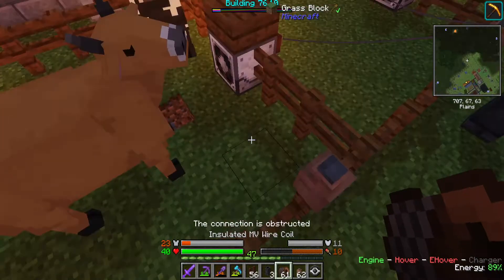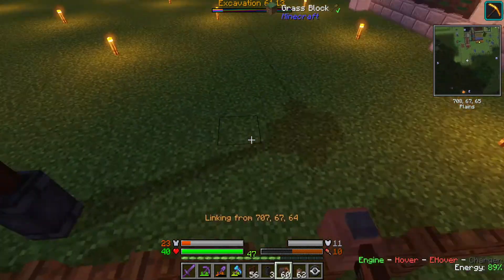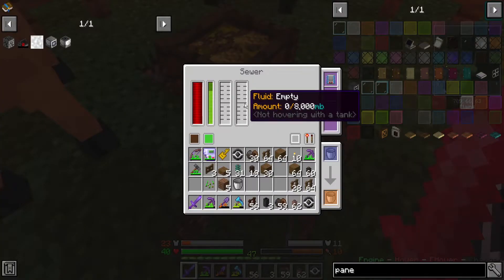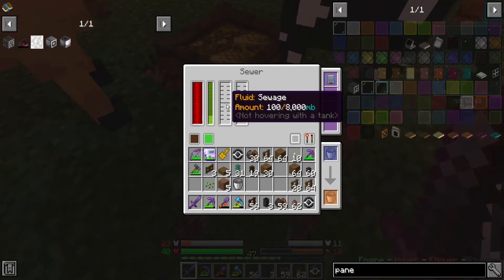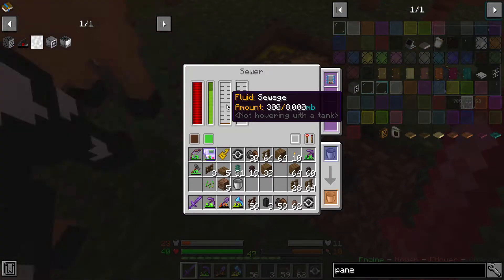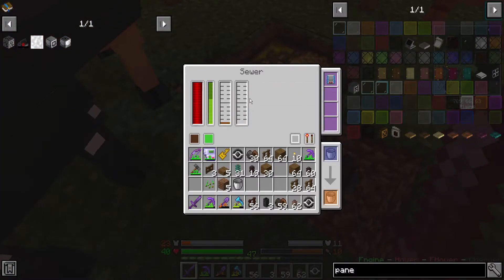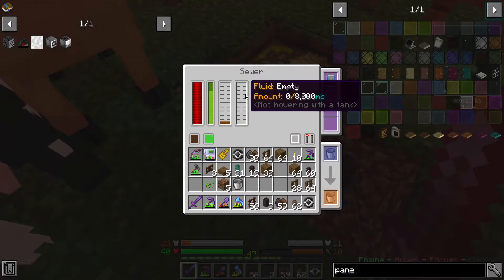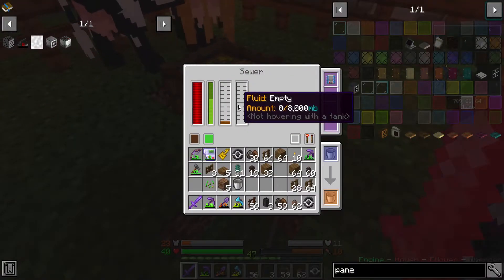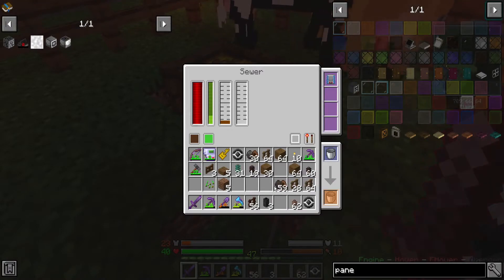Connection is obstructed — yeah, I figured it would be. We're getting sewage now though. I'm guessing this is for essence. Whenever these things breed, they will produce a little bit of experience — the sewer will pick it up and convert it into essence. You can just go there for now.